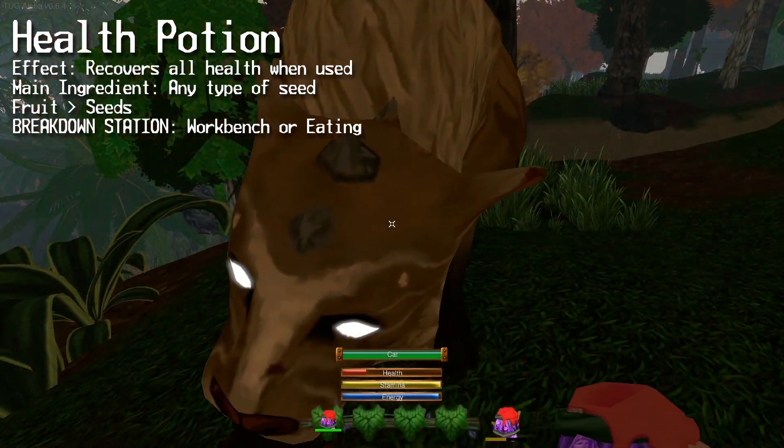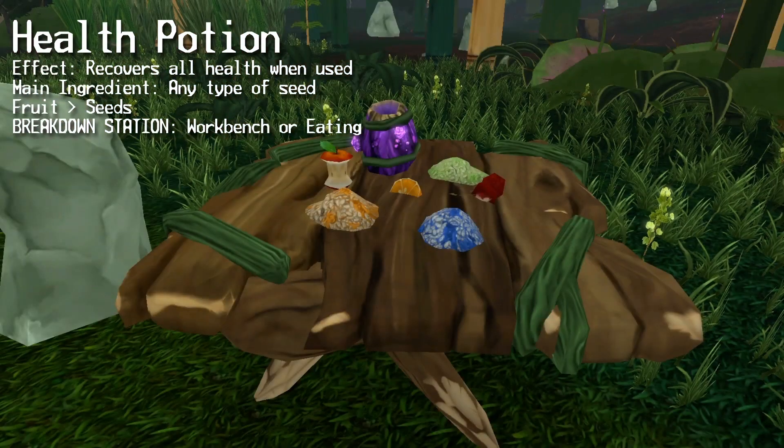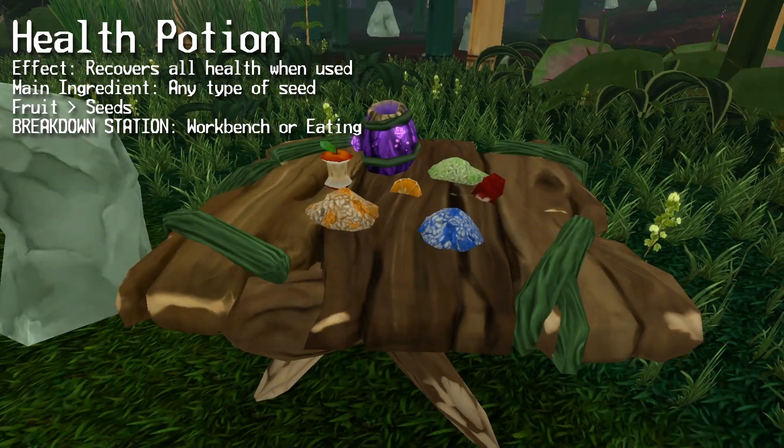First up is the health potion, which recovers all of your health upon use. The main ingredient for this potion is seeds — it doesn't matter which kind, making this the most versatile potion in the game as of right now.